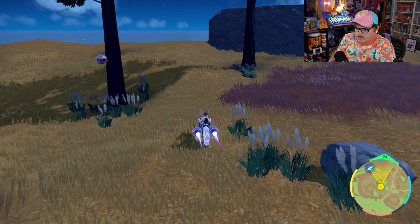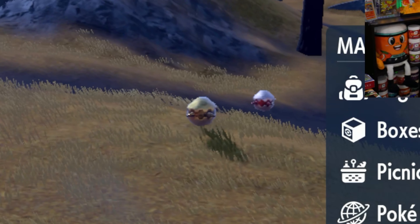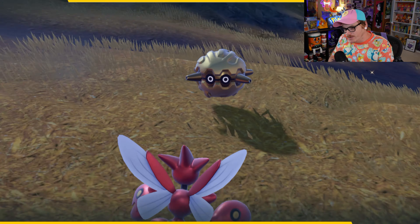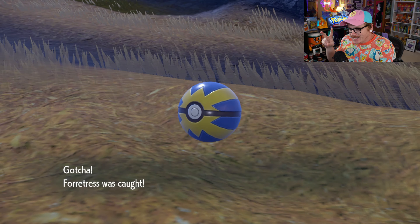Just a few moments later, I turned the corner and boom — there was encounter number 3. After what had happened with the second encounter, I didn't want to waste any time trying to get this thing in a different ball. So we just went with the quick ball and sealed ourselves the second shiny Fortress of the sandwich.